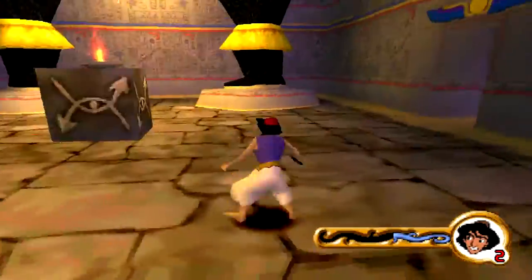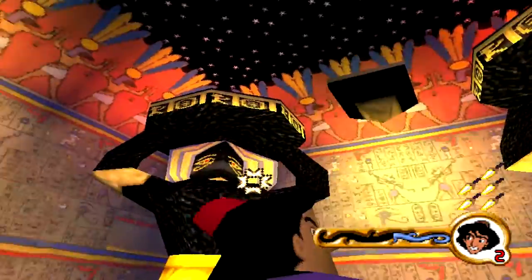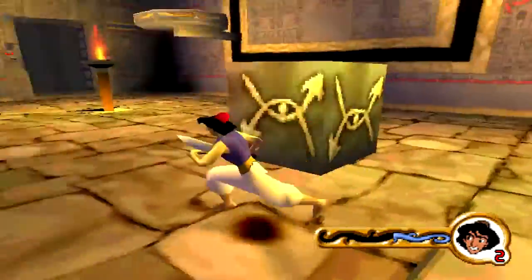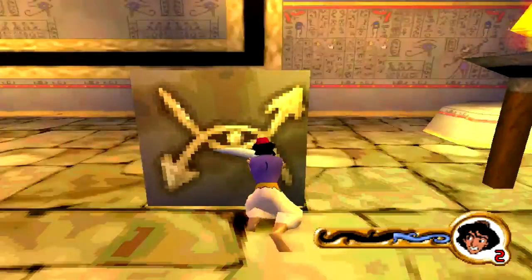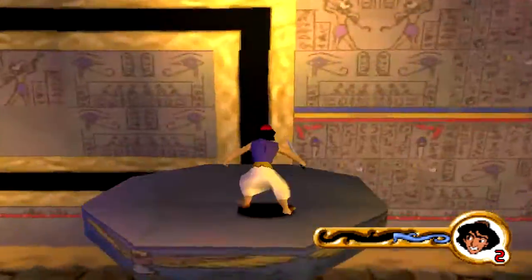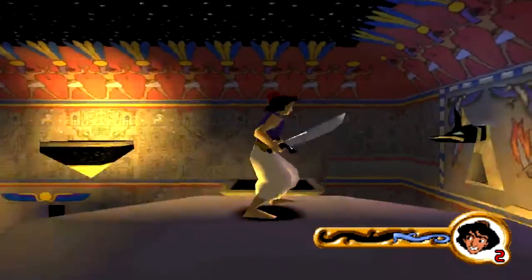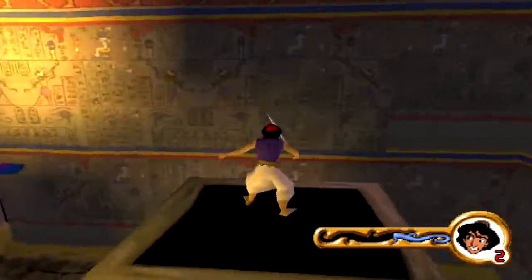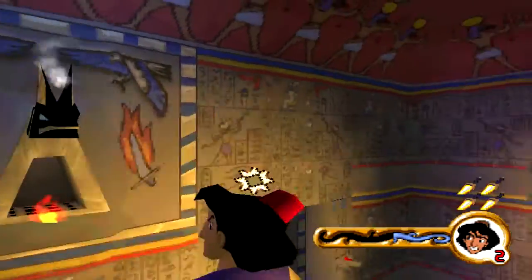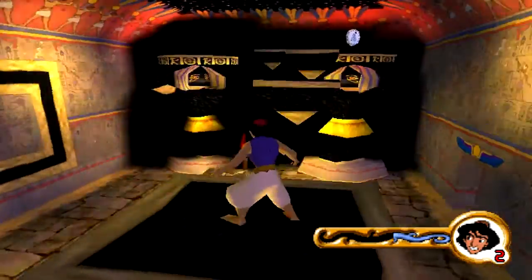I'm pretty sure there's a gem in here as well. That was a genie token — I could see through it. Just got to use that to my advantage. I like how it also has the... watch the side of this platform that's moving around — it has the wings on it. The person with the wings. I don't know what it's called. That's really cool to me. So I take it we have to go over here.